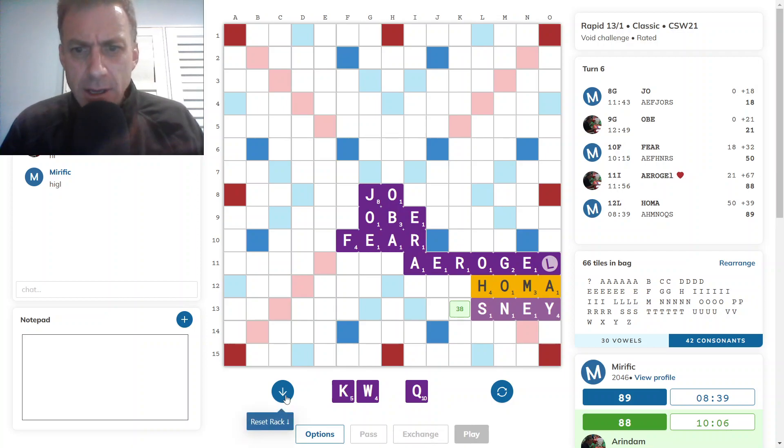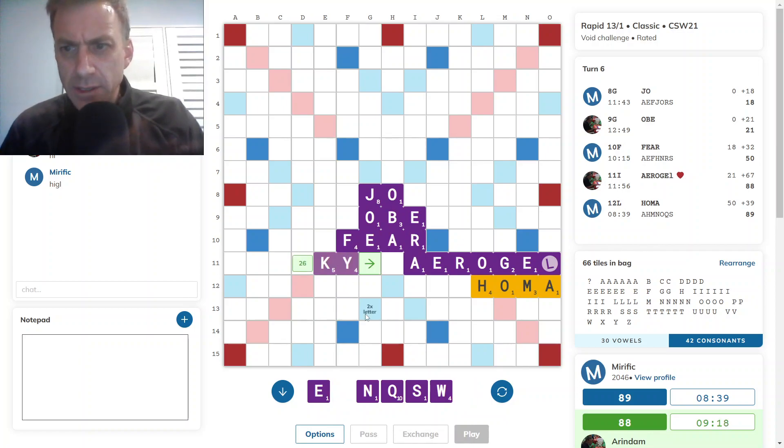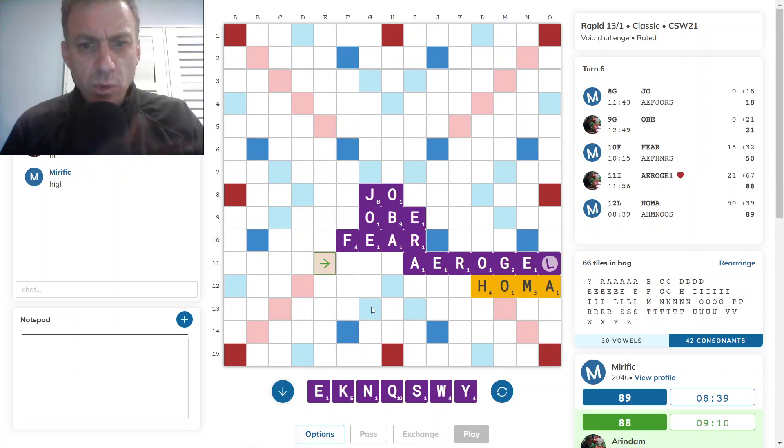That doesn't look good. GOY is no good anymore. I could end with S. Anyway, let's see what opponent does. I do have the S for going at the end of ERA — a player cross from row 12. I also have a K-Y play here for 26. I would like to get rid of that W as well, if possible.